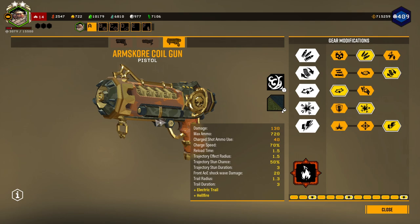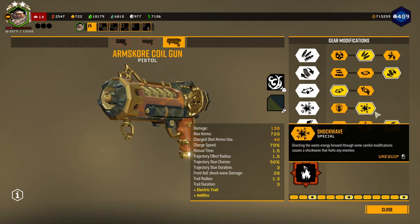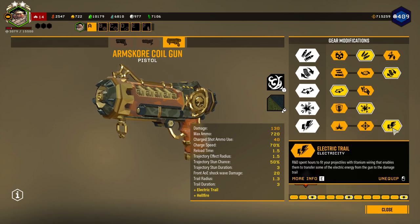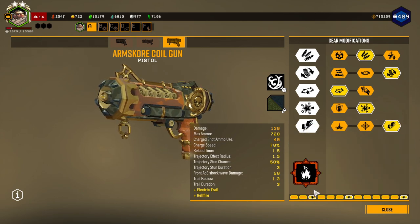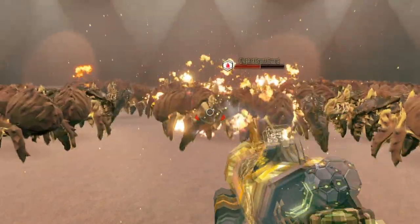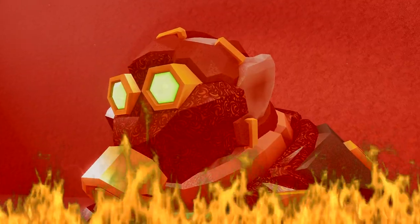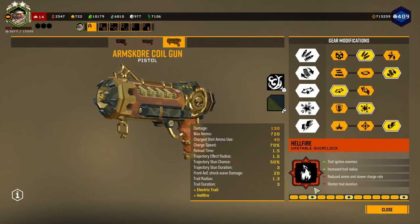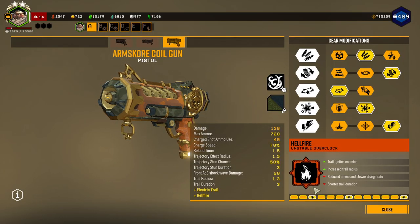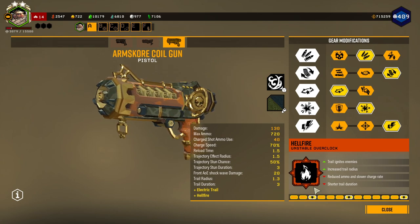For the secondary, I have the Arms Coil Gun built with more ammo, faster reload speed, stun, front shockwave, and electricity trail. For the unstable overclock I have Hellfire — the trail ignites enemies on fire and the trail is even bigger. The downsides are reduced ammo, a slower charge rate, and a shorter trail duration.